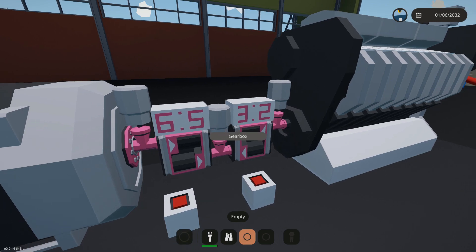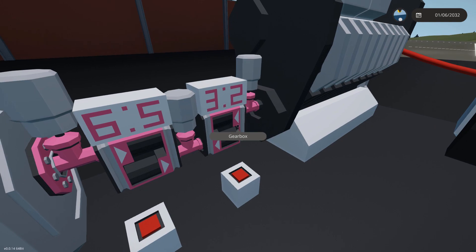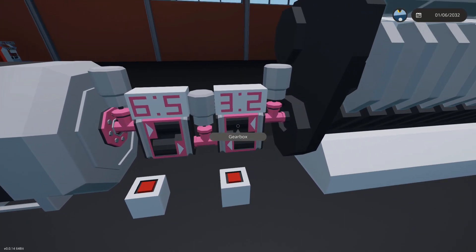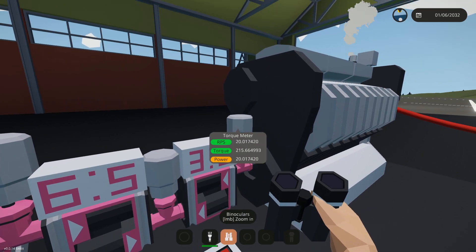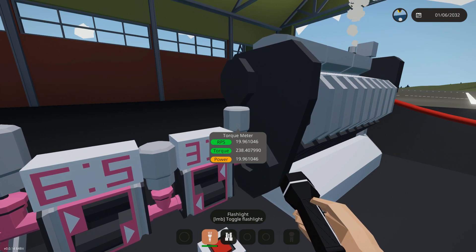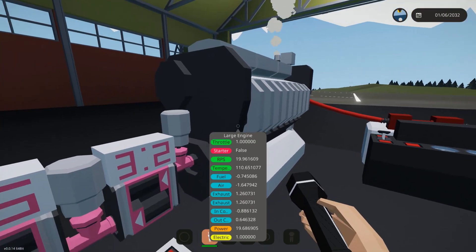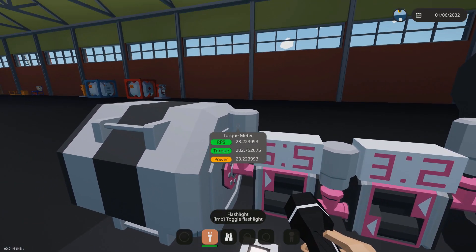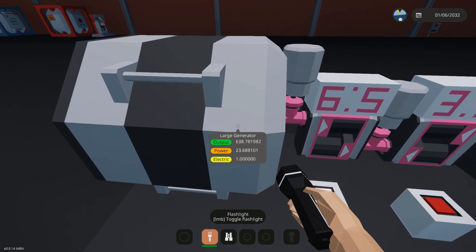This is where you might want to use reversed arrows, which does the opposite: the engine speeds up but loses some torque. I have this one set to six-to-five. We're getting 20 RPS and 215 torque at baseline. Turning it on, the engine still sits at 20 RPS but we're getting 23 RPS out on the other side, with about 40 less torque.